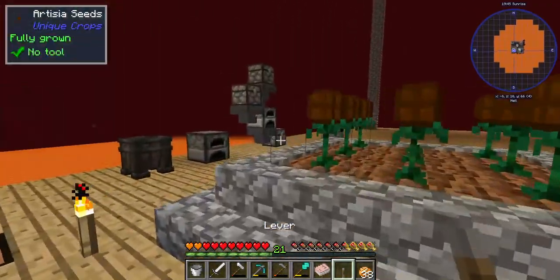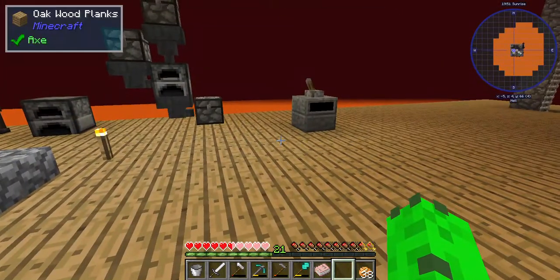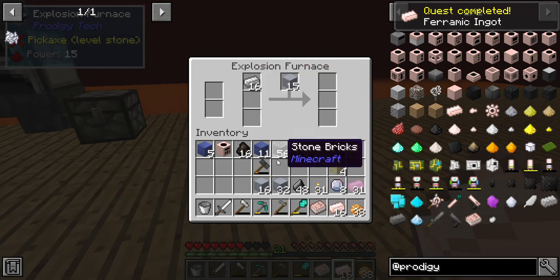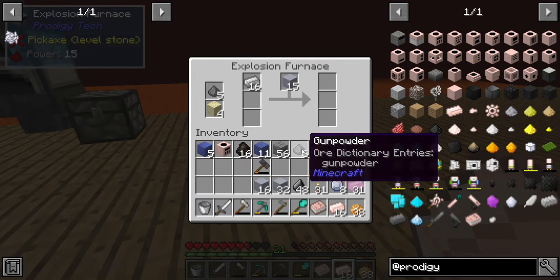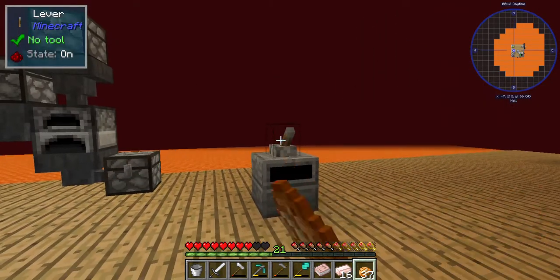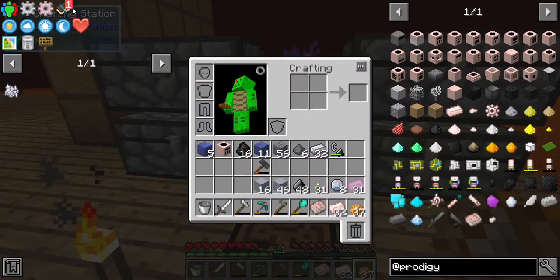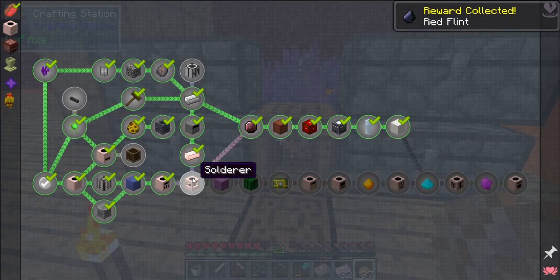We should be able to hopefully... holy crap, that was aggressive! But it gave us 16 ceramic ingots - let's do another 16. Four sand and one, two, three, four, five gunpowder. That was a lot less intense! That'll give us the ceramic ingots and the ability to make the next item, which is a solderer.